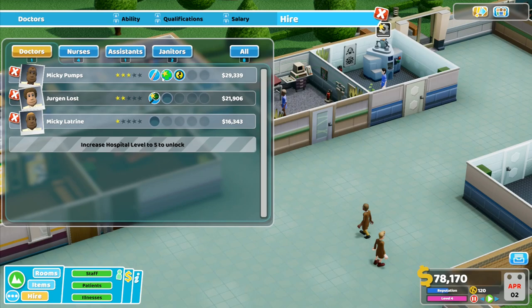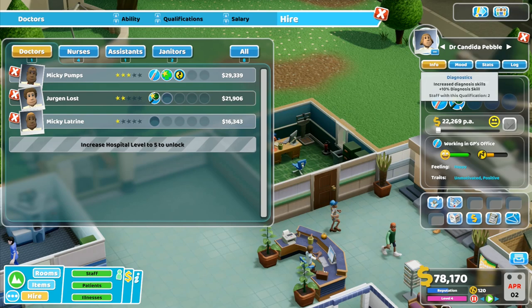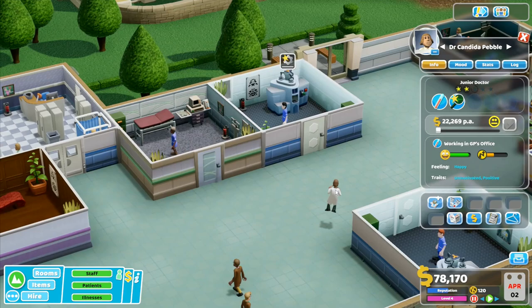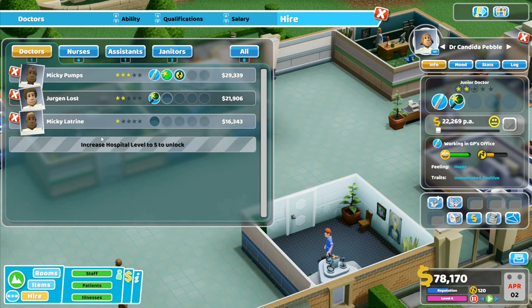I only have one doctor at the moment. Stamina increased, GP diagnosis skills in a GP office, 10 treatment skills - that one there is diagnosis skills. You've got diagnosis - that's actually a perfect doctor for working in that office over there. So I don't need that one; treatment skills are the ones that I want. So Mickey Pumps is the dude I want - let's hire him. He can go in here... psychiatry qualification is required. How do I get rid of him? Right click - there we go. Hire.